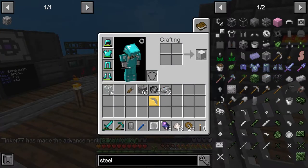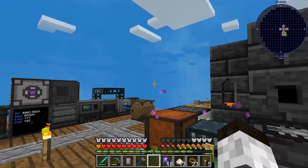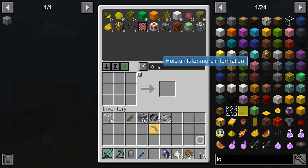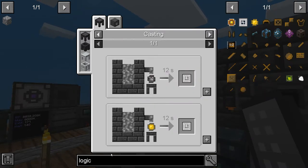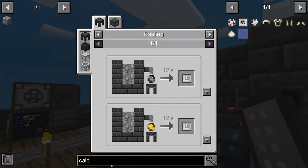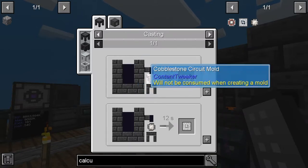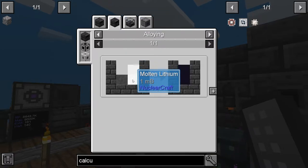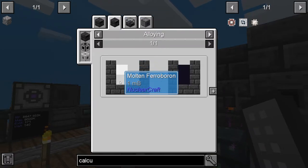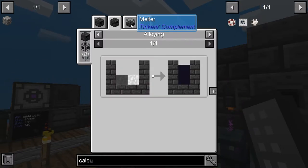We've made a press — and we didn't have to make all those molds. That worked out well! The logic press is just another one of these but over molten steel, which we're getting. Now there's a calculation press — and that requires molten tough alloy. What is molten tough alloy? It's a mix of lithium and ferroboron.